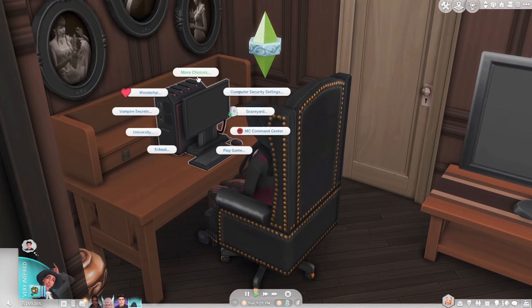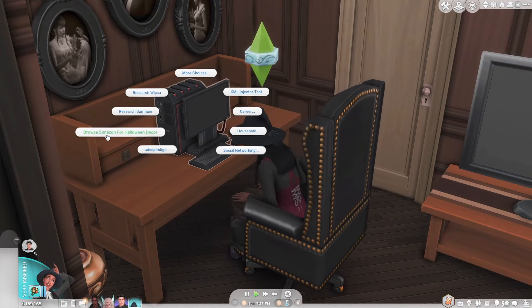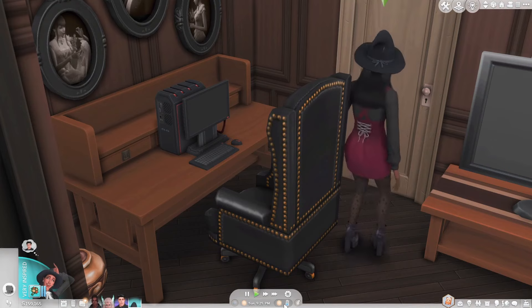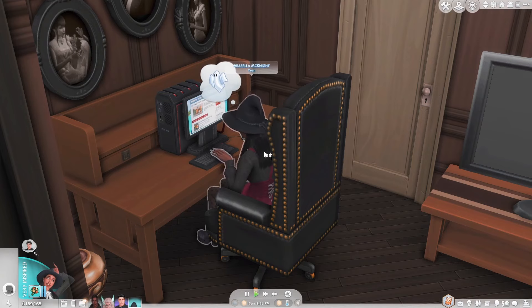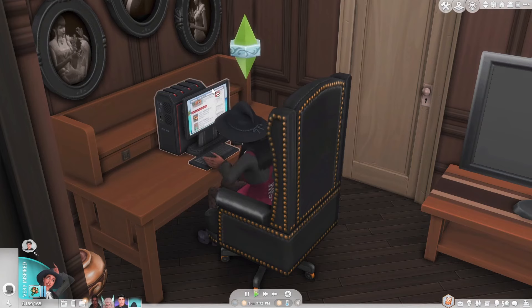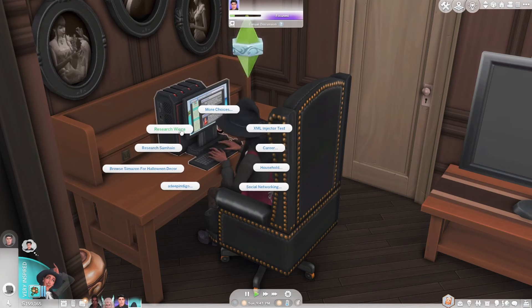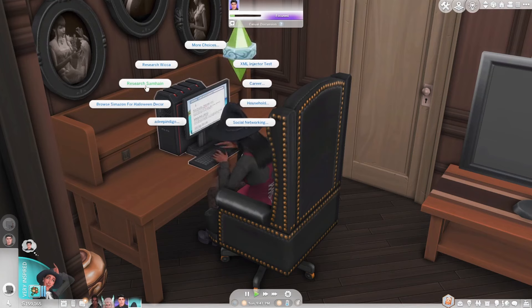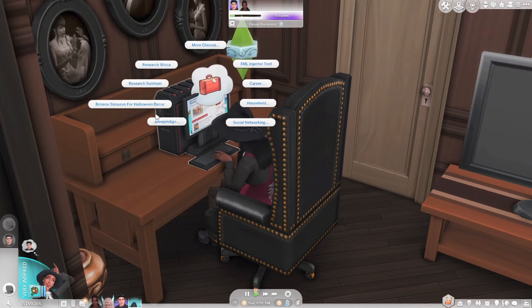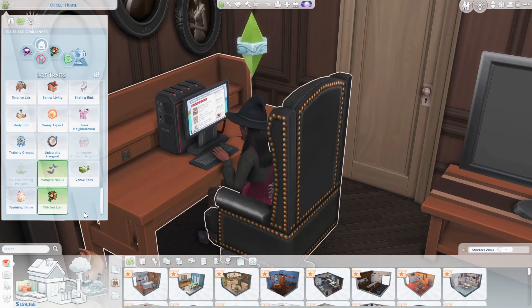Here we are at the PC with our spellcaster sim Arabella. The first thing we can do is browse Simazon for Halloween decor. The other PC interactions let you research Wicca and research fine arts. Those are the three PC interactions that come with this mod.